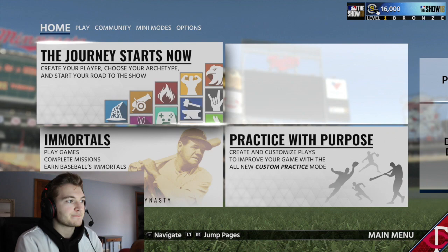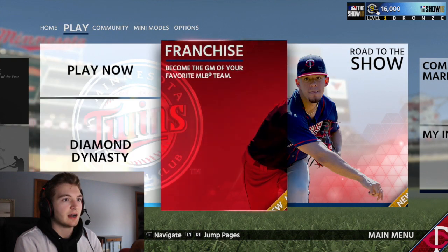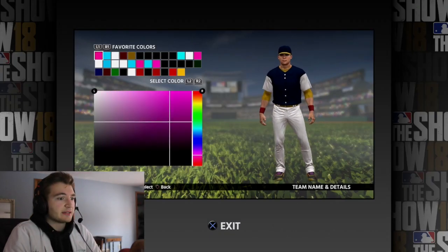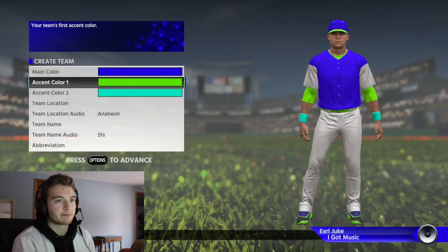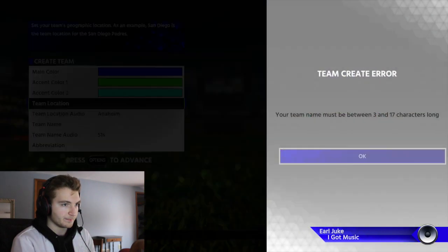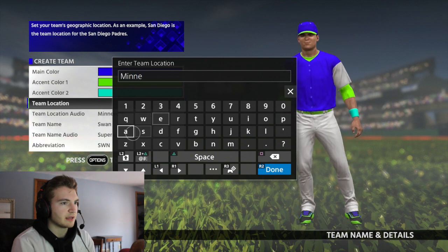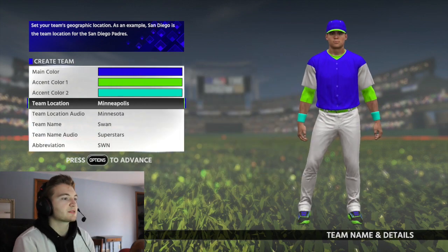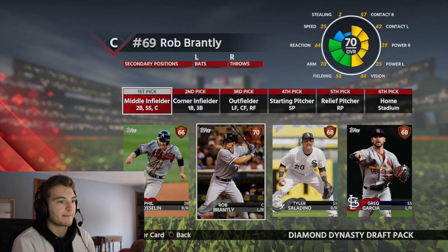I was talking about my jersey because I was actually out at a friend's place last night wearing this Griffey jersey, and I just got home today and hadn't changed — it was kind of perfect timing for MLB The Show to come out. Anyway, we're going into Diamond Dynasty and we had to set up our squad, which took a while. I went with the location Minneapolis, abbreviation SWN — we do that basically every year.